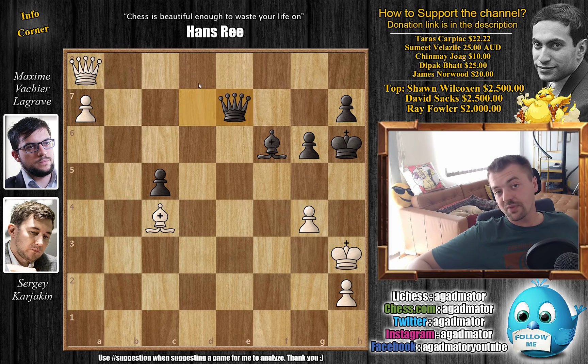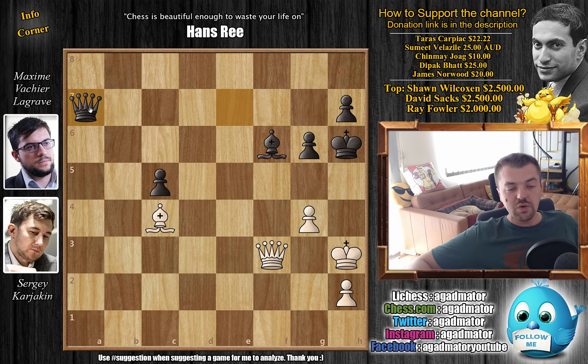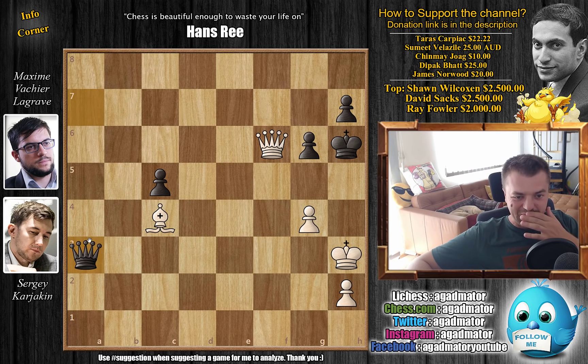And now even g4. Queen back to e7, and now a very nice move by Karjakin — queen to f3, preparing a8 queen, and also if you capture on a7 then you lose the bishop on f6. But there is no other move. We have queen captures on a7, queen captures on f6, and now Maxime still doesn't resign. He finds a very nice idea — queen to a3 check. What do you do here? Feel free to pause the video and try to find the winning move for white in this position.